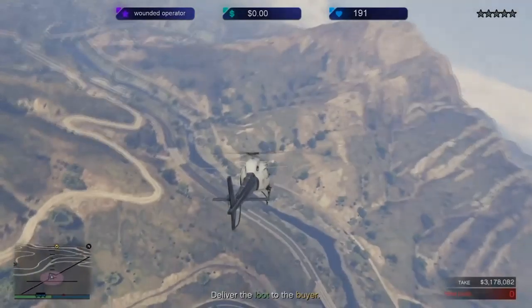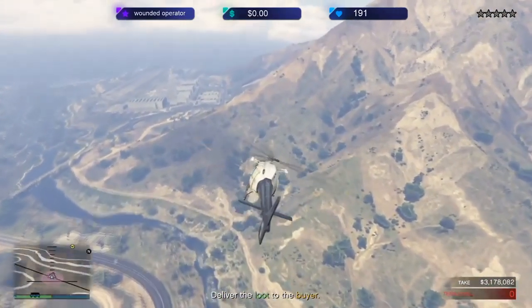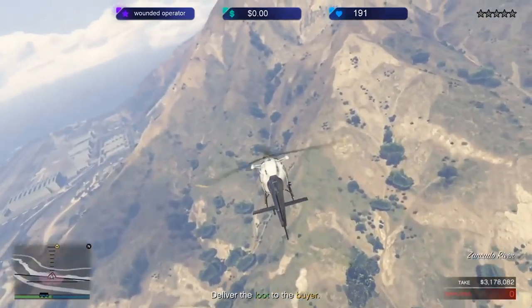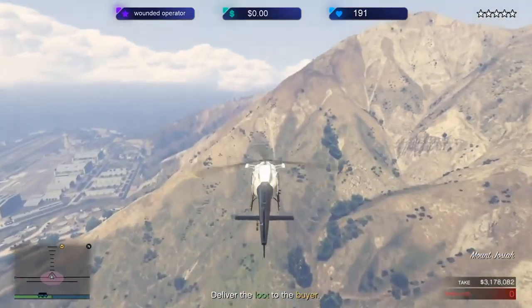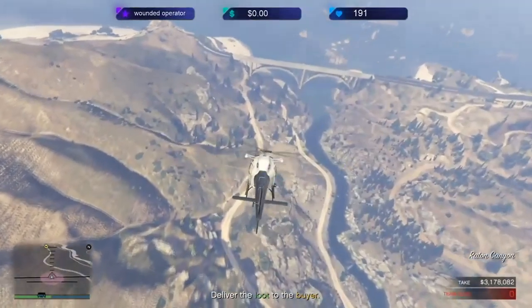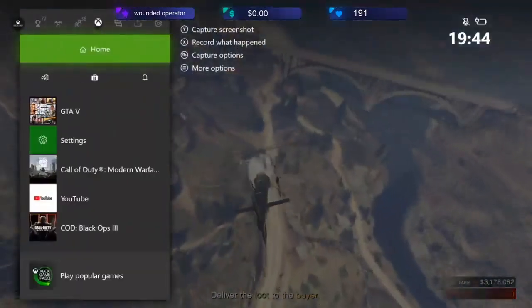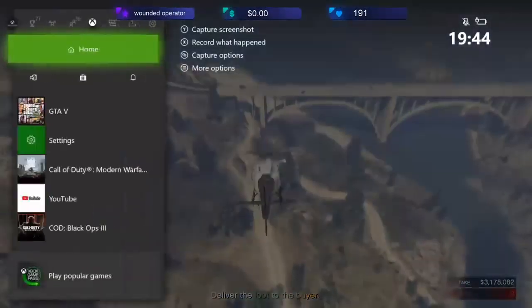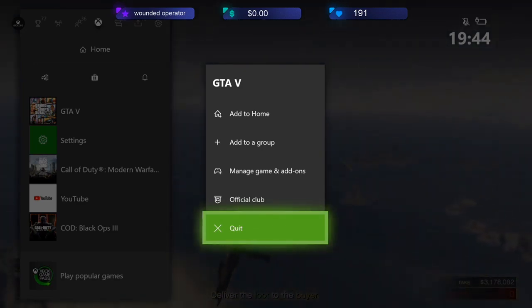Once you've got out of the casino and you're on the getaway — whether in a car or a helicopter like I am — you want to make sure the host of the heist is the passenger and not the driver. I'm in the helicopter but I'm on the side because I am the host. This just makes it a lot easier for the host to quit the game in time.